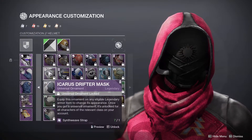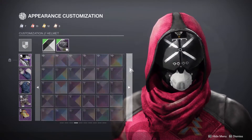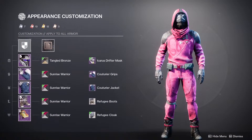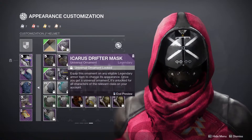The third option would be the Icarus Drifter Mask, and if you utilize that with the Tangled Bronze Shader — I know it's not black, but from afar it actually looks like the character. And I know they only really have a triangle, square, and circle, not an X, but this still symbolizes that character. So, that is an option.